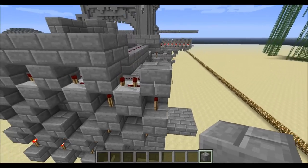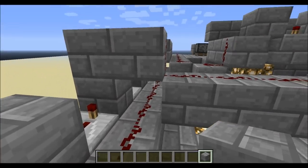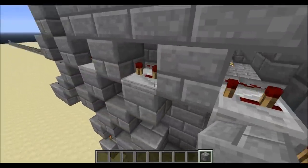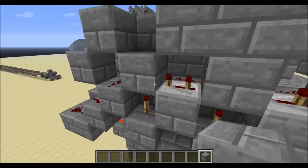Once it gets to the top, we have the button for the chest plate behind here. The signal comes up, hits this block, and does what I showed you — sending power down this wire, and then triggering it up to one, two, three, four, five times on this side.